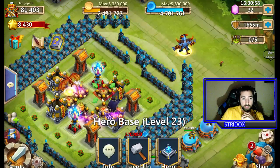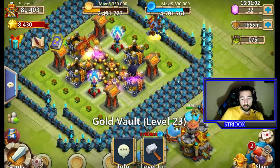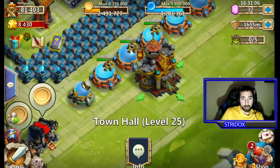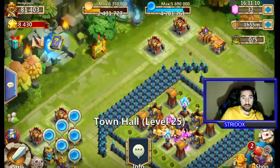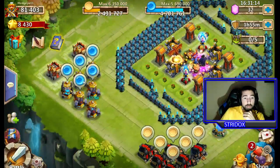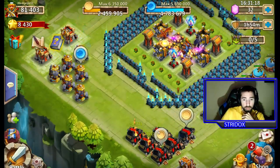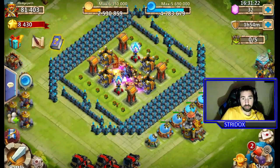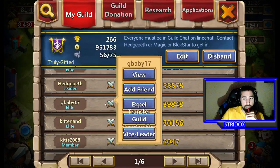All your buildings look a lot different from the normal look as well. Like your Town Hall level 25 right here — upgrade it and it looks a lot different. Your army camps will also look different at level 25. I've seen some of those.